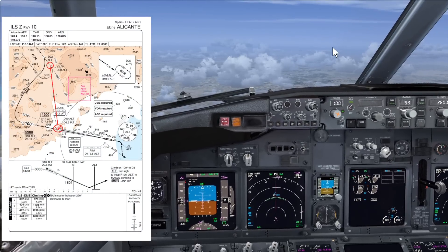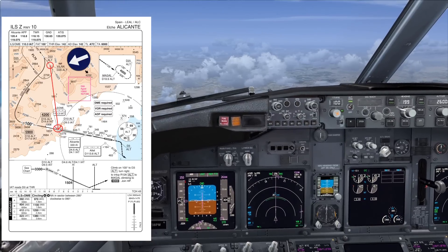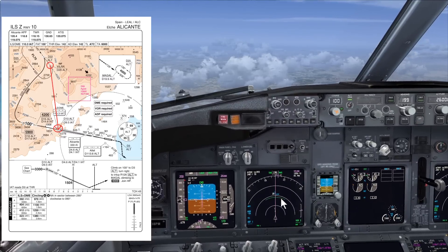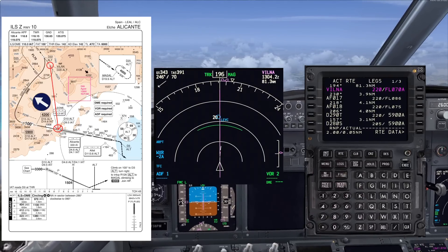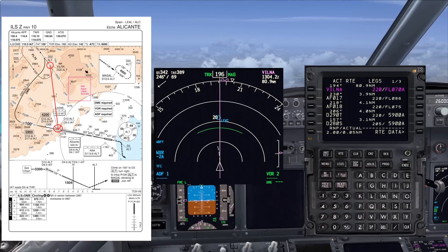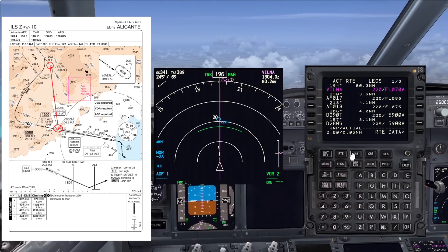We're currently in descent to an airport called Alicante, which is on the east coast of Spain on the Mediterranean Sea. You can see the approach chart here. We're currently routing inbound to a waypoint called Vilna, and after Vilna, on the ND and FMC, we have a 20-mile arc based on the VOR at the airfield. We fly maintaining 20 miles at all times, and once we intercept the radial 290 from that VOR, we make a left turn to intercept on the localizer.